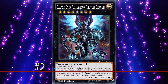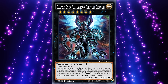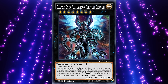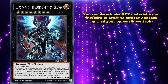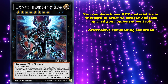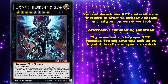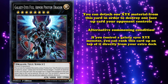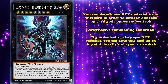And, at number 2, we have Galaxy-Eyes Full Armor Photon Dragon. This is a rank 8 monster, that is kind of used as the middleman in a combo piece, where this card has the effect where you can detach one XYZ material from this card, in order to destroy one face-up card your opponent controls. And then, this card has an alternative summoning condition, where if you control a Galaxy-Eyes XYZ monster, you can rank this card up on top of it directly from your extra deck. And, this card currently sees competitive play in any deck that's able to go into level 8 monsters.